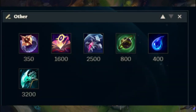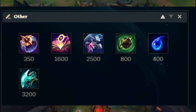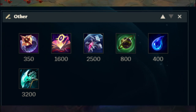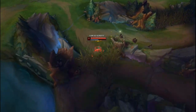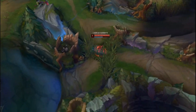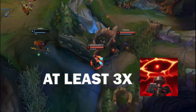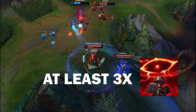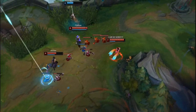Alternatives are Banshee's instead of Zhonya's and an earlier Void Staff based on needs. You can also go for Mejai's if you get a kill or two early and if you think you're going to snowball. In the jungle after the first recall, switch to Red Trinket and use it before ganks to clear wards and to know you're not being seen. Try to buy at least 3 vision wards per game to set up vision corners where you can stay and do full combos on unsuspecting enemies.